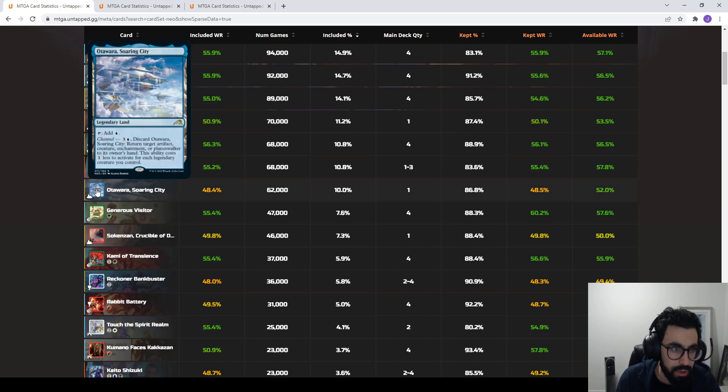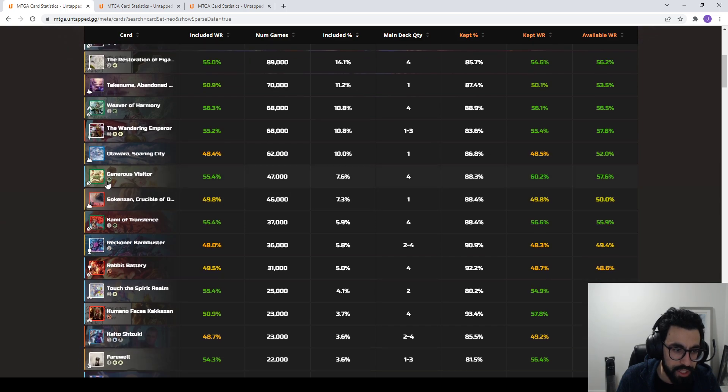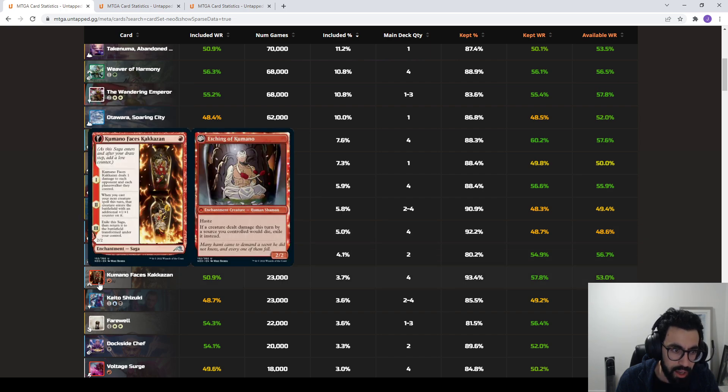We see Ao — this set is killing me for names — with a sub-50% win rate but still good representation. The Visitor gets played in more aggressively slanted enchantment decks like Kami. Cardlet's seeing quite a bit of play. The Reckoner still has 36,000 games played between two and four copies, usually in the blue-white artifacts deck. We also see part of the mono-red package: Rabbit Battery and Kumano Faces Kakkazan.